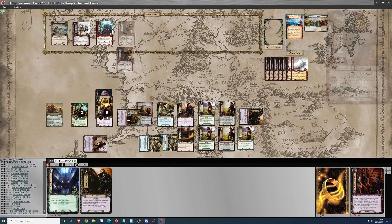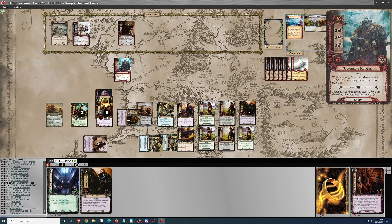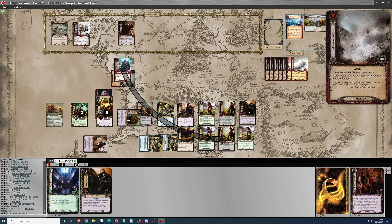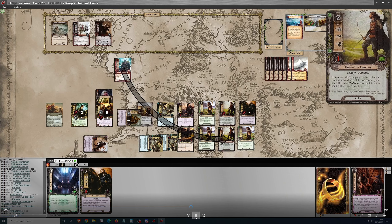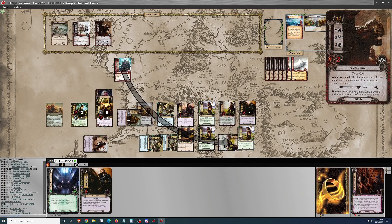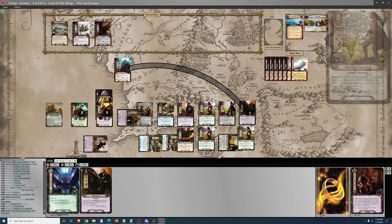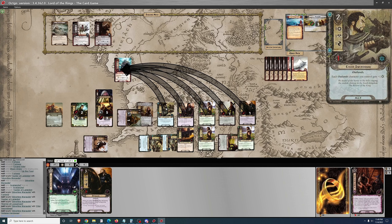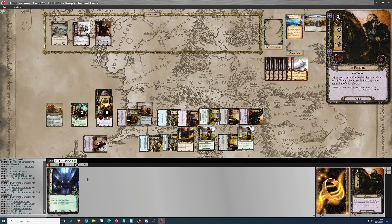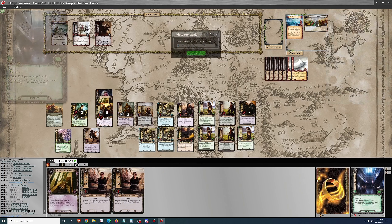The card says choose and discard an attachment from a questing character. If Herluon had been a questing character, I could have discarded Freezing Cold, because it doesn't say it has to be a friendly attachment. But he can't commit to the quest with Freezing Cold. The quest ended up at 10-10, so no progress and no threat. 3 attack to 2 shields - the Hunter of Lamedon should have taken a damage there. I don't think that's going to affect anything though.